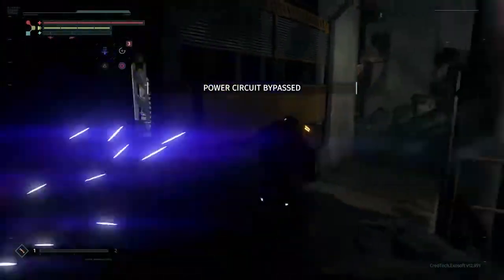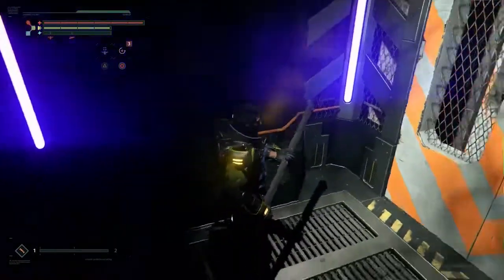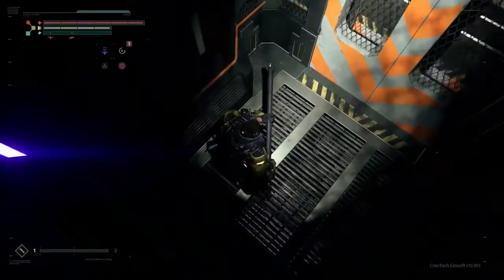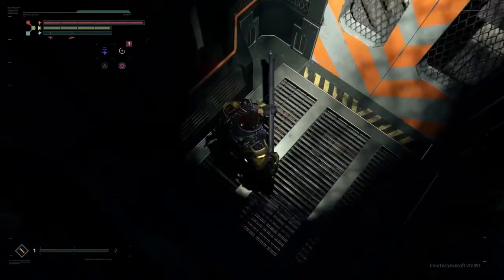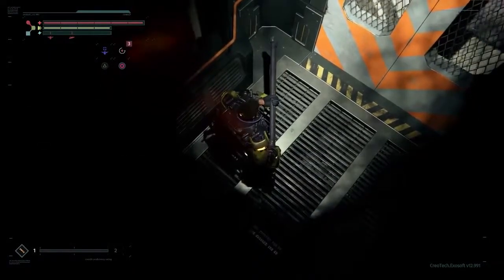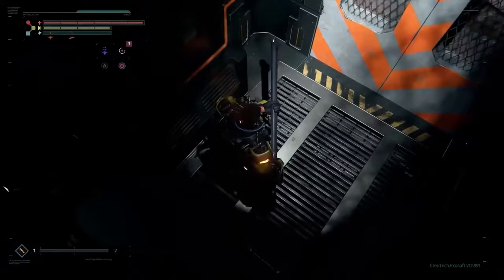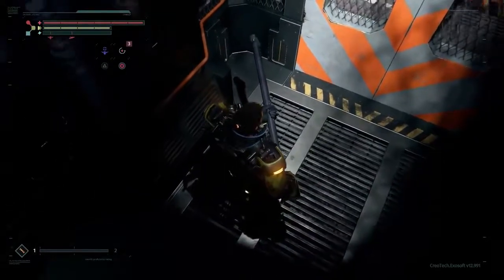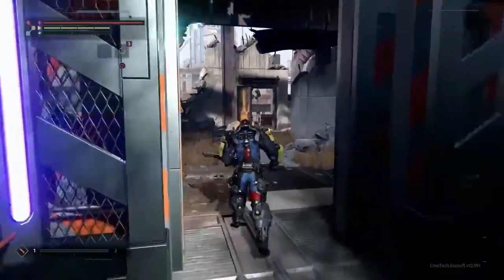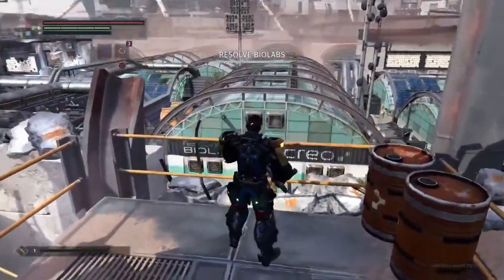The Surge is set in a dystopian near-future version of Earth. The game takes place in the sprawling industrial complex of Creo, a company trying to reverse the globally catastrophic effects of runaway climate change after some sort of disaster has occurred in Creo's primary facilities. Most of the workers are dead; the ones who are left are crazed and attack you on sight. You're on a rescue mission — the company's leadership is trapped up in the executive levels and might be able to give you answers. The area we're in now is an abandoned biochemical laboratory where Creo did research to develop the compounds they're launching into the atmosphere.